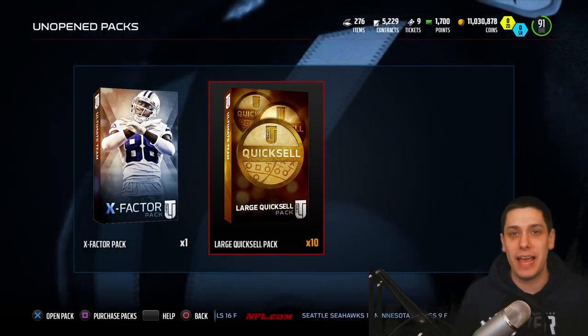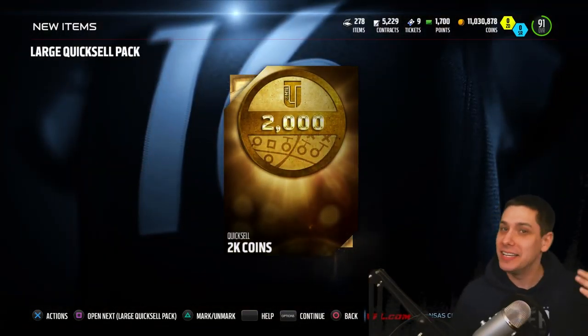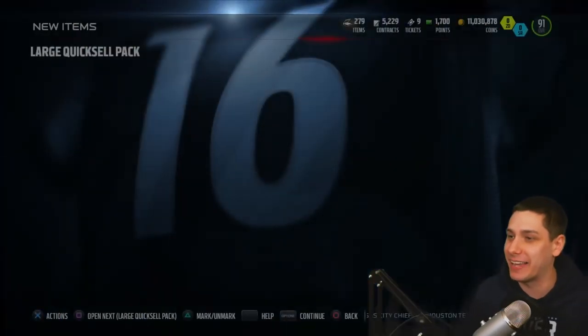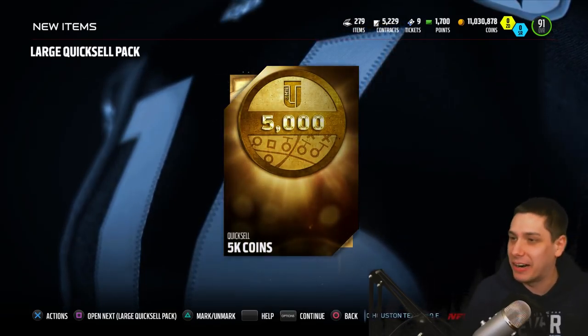I'm not gonna waste much time — we're just gonna go right through it and try to pull something good. Very first one — 2k. So the highest number we're giving away right now is 2k. Next large quick sell pack, come on something bigger than that — another 2k. So still 2k to give away. Make sure you leave your PlayStation Network ID in the comment section below if you're interested in that 2k.